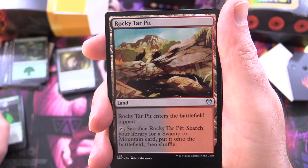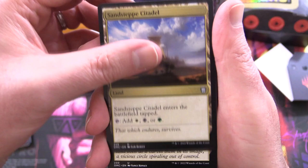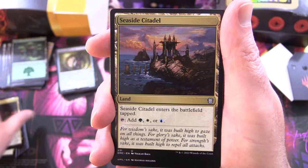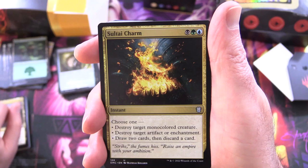Rocky Tar Pit: land, enters tapped, sacrifice to search your library for a swamp or mountain card, put it onto the battlefield then shuffle. And we're back to the lands again. Sandstep Citadel: enters tapped, taps for white, black, or green. Savage Lands: enters tapped, taps for black, red, or green. Seaside Citadel — seriously, are we getting every named land in the game? Enters tapped, taps for green, white, or blue. Soultide Charm: instant for three, choose one — destroy target mono-colored creature, destroy target artifact or enchantment, or draw two cards then discard a card.